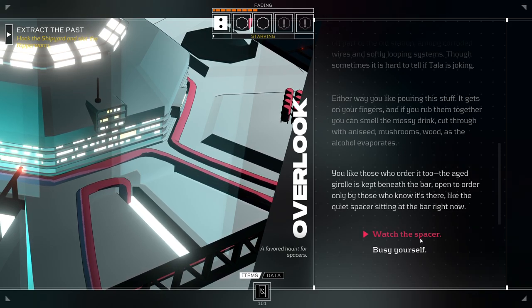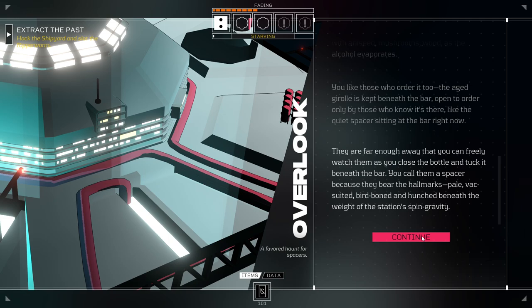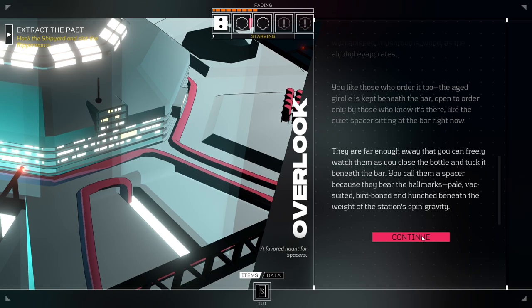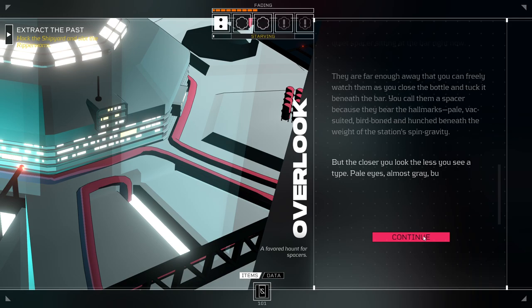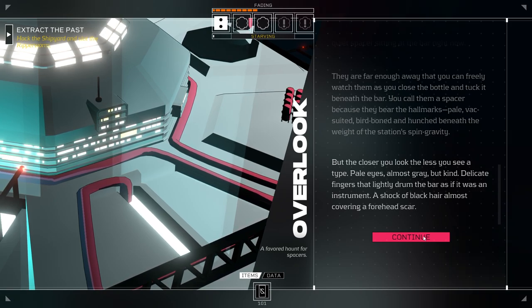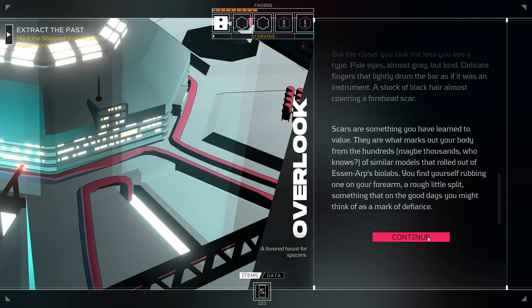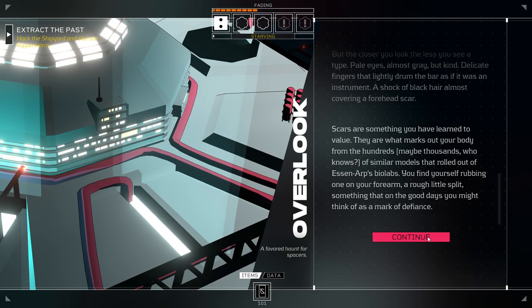'You like pouring this stuff. It gets on your fingers, and if you rub them together, you can smell the mossy drink, cut through with aniseed, mushrooms, and wood as the alcohol evaporates. You like those who order it, too.' You call them a spacer because they bear the hallmarks — pale, vac-suited, bird-boned, and hunched beneath the weight of the station's spin gravity. But the closer you look, the less you see a type. Pale eyes, almost gray, but kind. Delicate fingers that lightly drum the bar as if it was an instrument. A shock of black hair almost covering a forehead scar. Scars are something you've learned to value — what marks out your body from the hundreds, or maybe thousands, of similar models that rolled out of SNARP's biolabs.